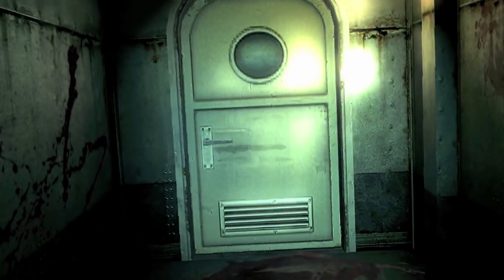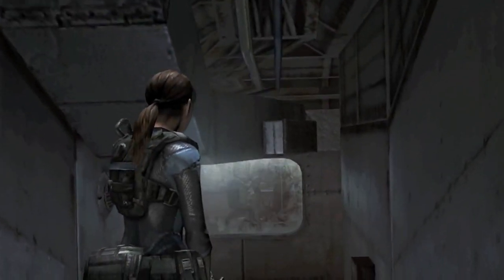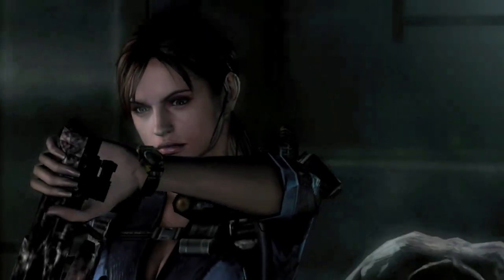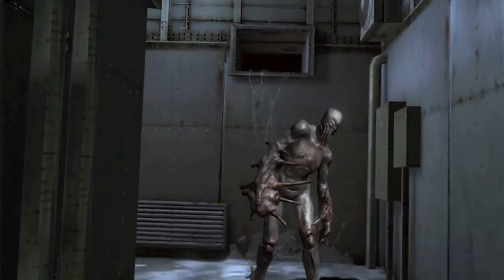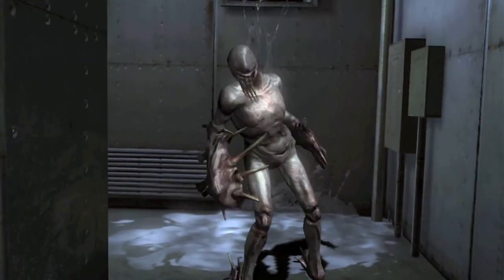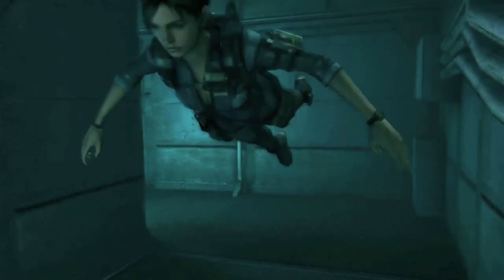Jill is investigating a mysterious cruise ship called the Queen Zenobia, drifting in the Mediterranean Sea. As you can probably guess, there are some zombie-like creatures involved. The peripheral plot also involves a feud between anti-bio-terrorism organizations the BSAA and the FBC, as well as a terrorist organization known as Veltro. As far as Resident Evil game stories go, this one is mostly coherent.